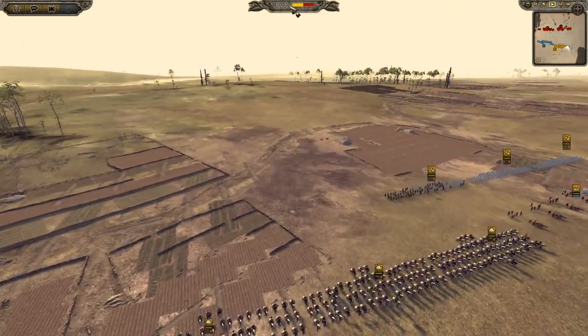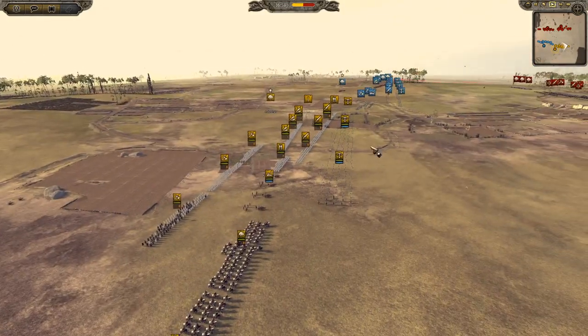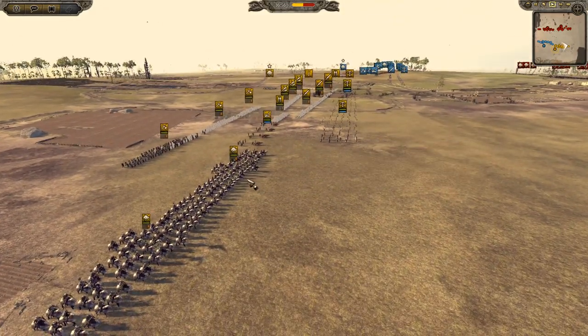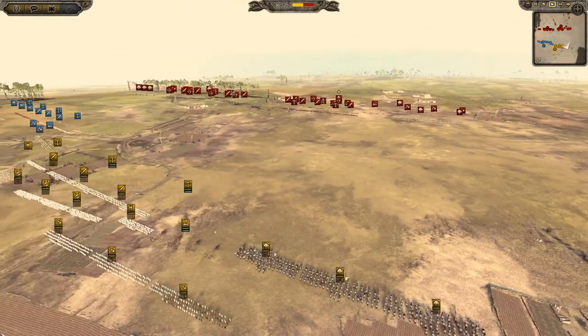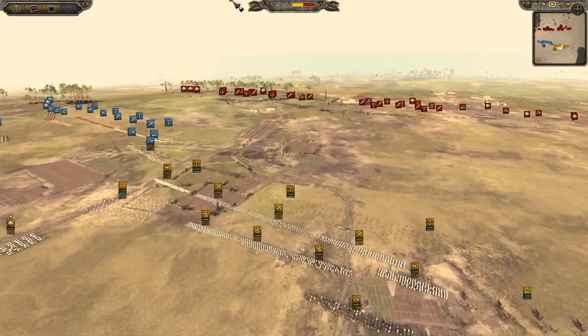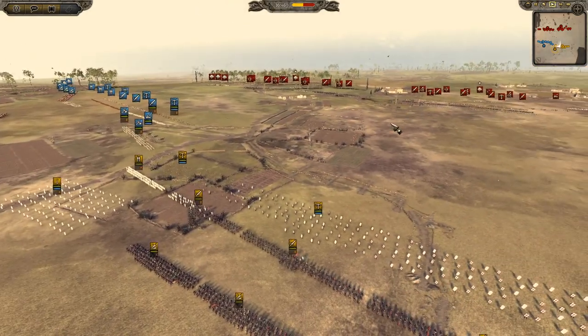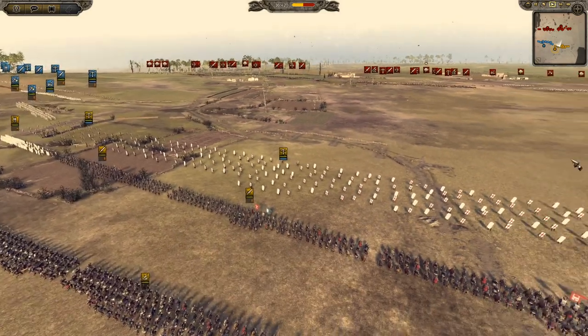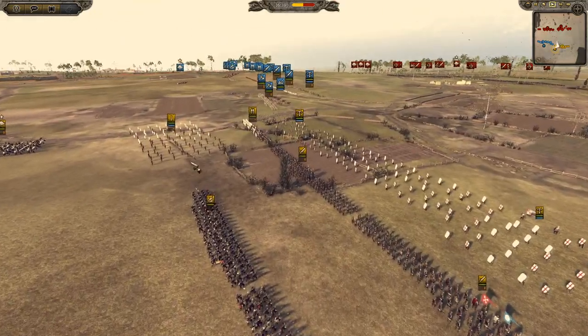Cavalry was fairly even as well in numbers — about 6 units for both sides, split 3 and 3. There are a lot of pikes and halberds because this is the pike and shot period. We've mostly brought halberds and the French have mostly brought pikes, so we'll see whether that makes a difference. We've also got the classic sergeants and pavise spears, plus our general.